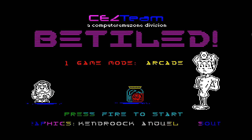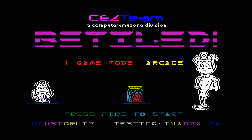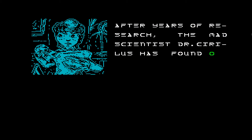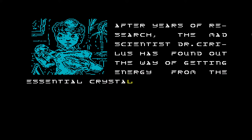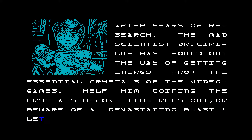We're going to start with the ZX Spectrum version, which in my opinion, although it probably isn't the development version, it may actually be one of the best versions. So let's have a look at it right now. Here we are - the Bejeweled clone for the ZX Spectrum. It's Betiled. Press fire to start. After years of research, the mad scientist Dr. Circulus has found out the way of getting energy from the essential crystals of the video games. Help him joining the crystals before time runs out or beware of a devastating blast. So we've got some background information on what's going on in this game - that's interesting and different from the original game.